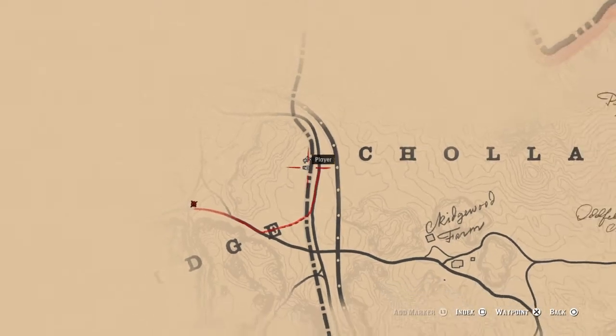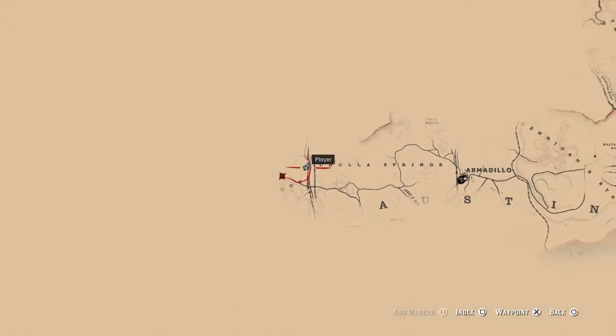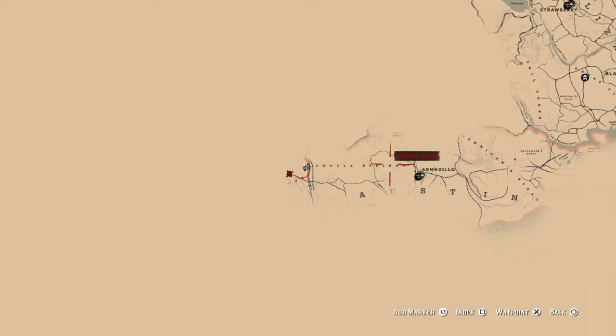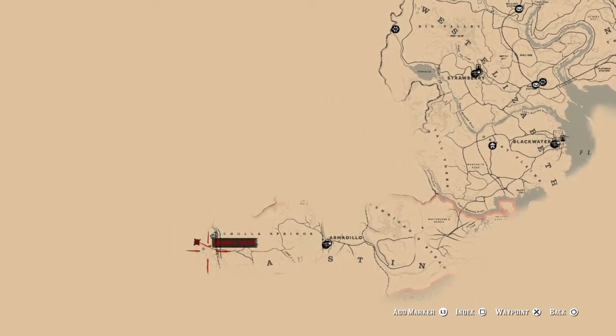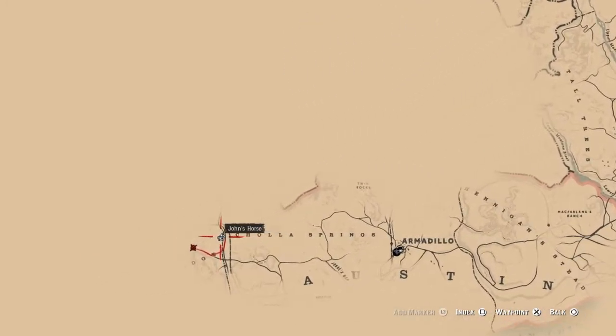All right, go ahead and open up your map. It's gonna be on the far left side of the map where Armadillo's at. Far left side of Strawberry and Blackwater — it's gonna be all the way to the left.